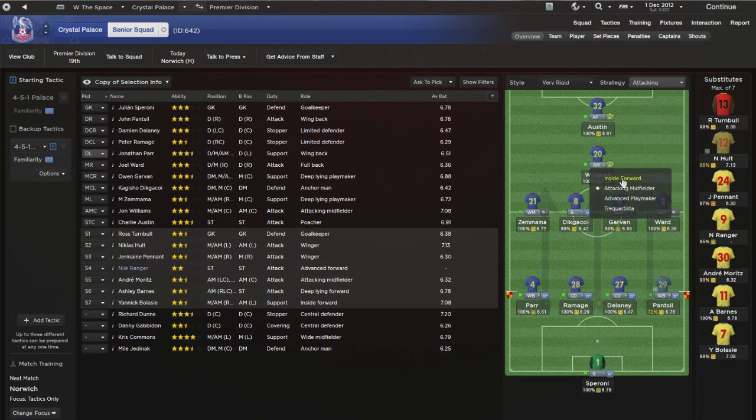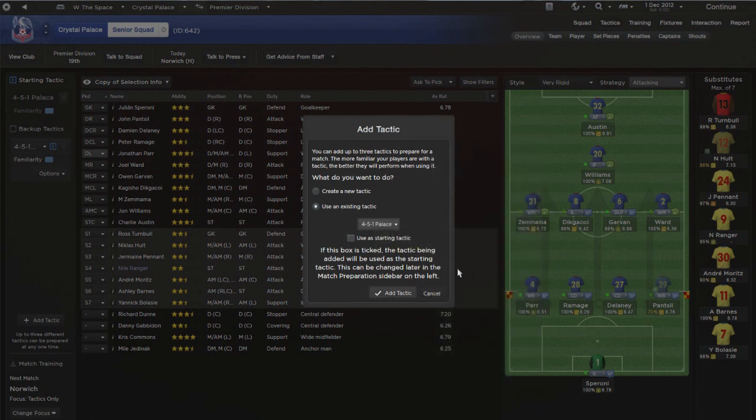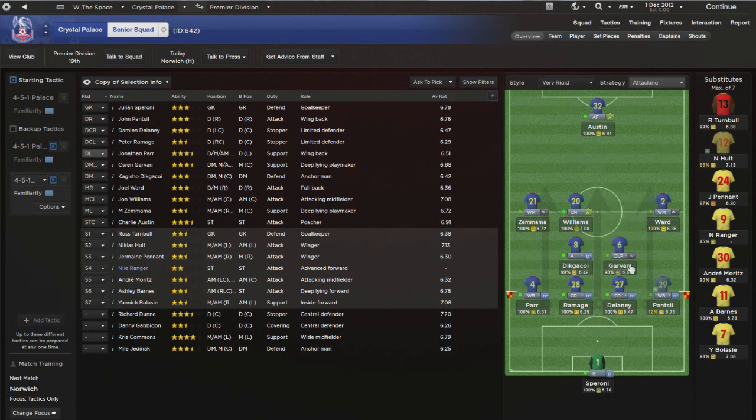The more attacking tactic is for when you really need to go for the win - your tactical option for the last 20-30 minutes when you're two goals down and chasing a game. It commits more men forward while staying fairly solid in the center. Then there's one more tactic - your 'park the bus' counter-attacking option, for when you're backs against the wall, say away at United or another big side away.